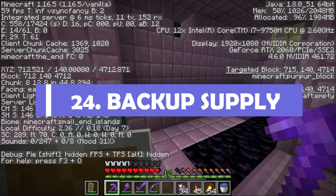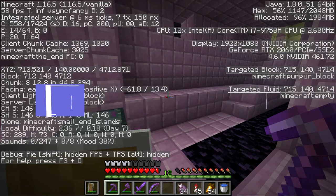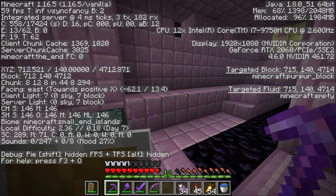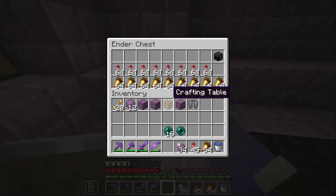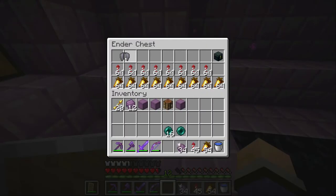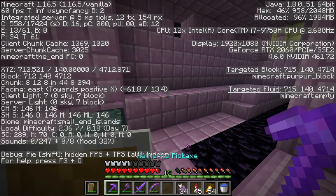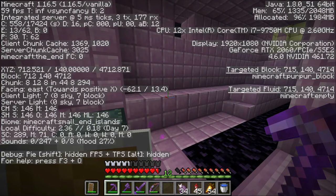Pro tip number 24: watch your coordinates and have a backup supply. If you weren't looking at your coordinates, the chances of finding where you lost all your stuff are slim to none. With this in mind, it's always good to have a backup supply. Use some of that space in your ender chest to put a few extra supplies — such as a stack of rockets, a spare sword, and a pair of elytra. Hopefully, if you do end up dying, you'll be able to get back to where you were using that backup supply and reclaim all of your lost loot and equipment.